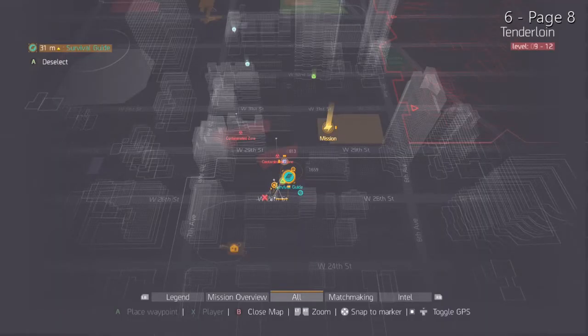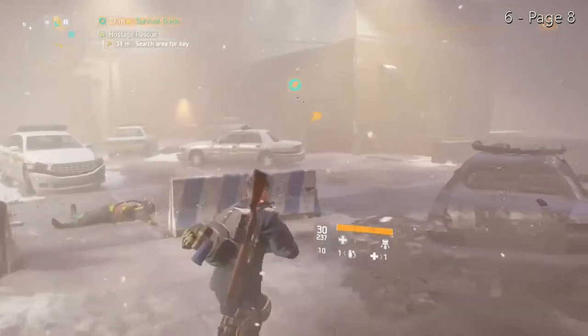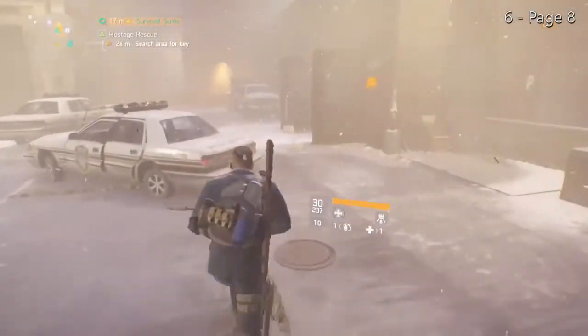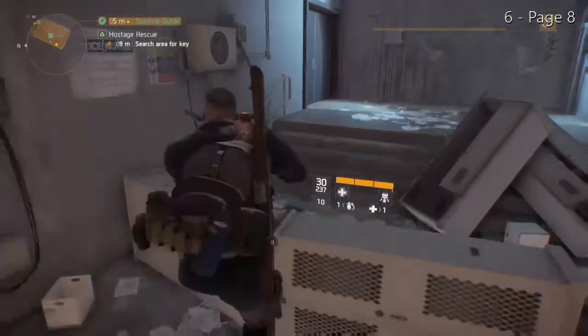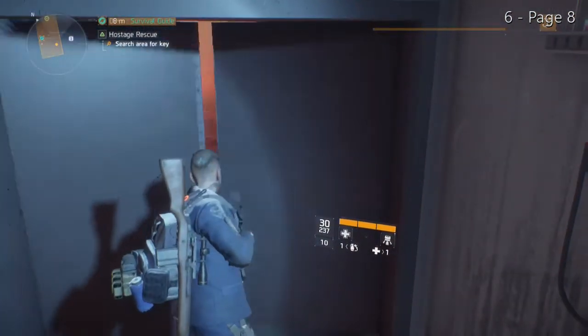Moving on to the Tenderloin District, this next one is in a building located off of West 26th Street. In that very same building, you can find a hostage rescue encounter. This marks the sixth entry of the Survival Guide, which is Survival Guide page eight.